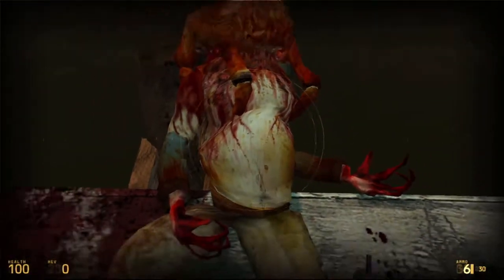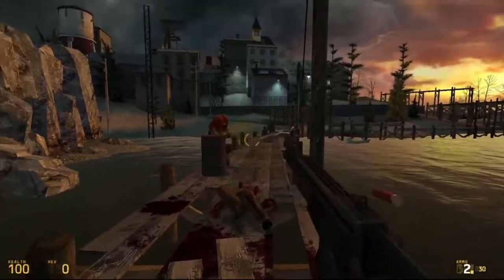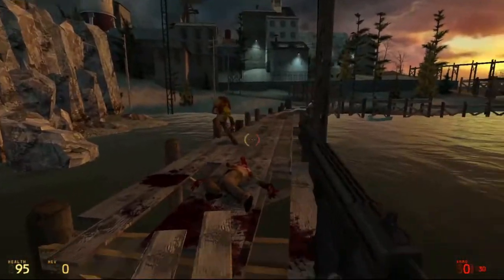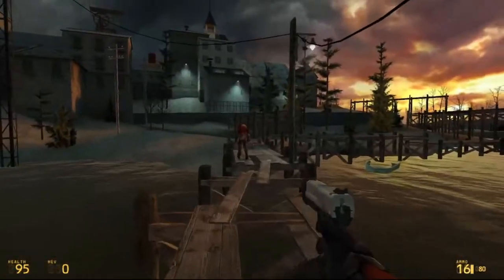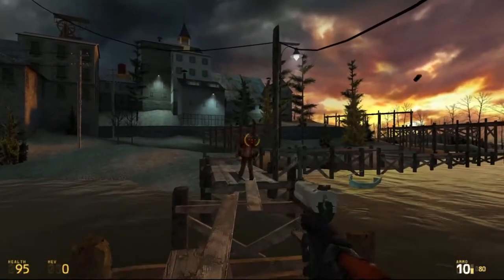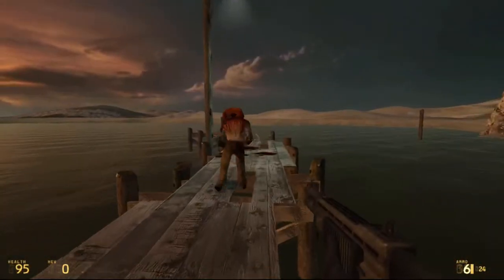Chunky-ass headcrabs. I love how they made enemies specifically target the barrels — just so they can show off their physics engine and be like, wow, we have enemies that kick barrels at you.